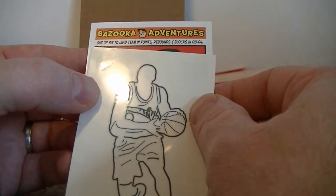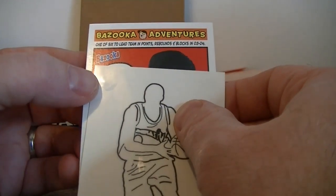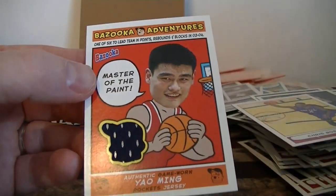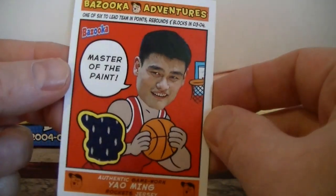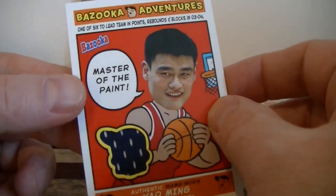Bazooka Adventures — one of six, lead team in points, rebounds, blocks. Master of the Paint — Yao Ming! That's pretty cool. Yao Ming jersey! Master of the Paint. Very cool. So the two different hits — I'm pretty happy with Yao Ming and Ben Gordon.